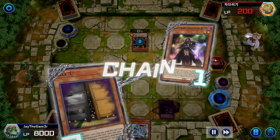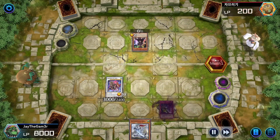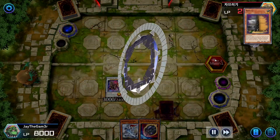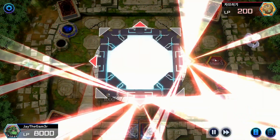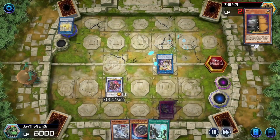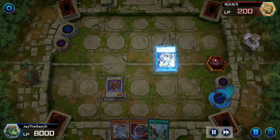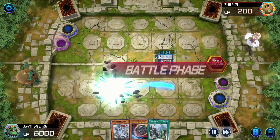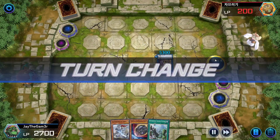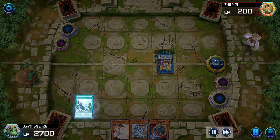He summons Nightmare Corruptor Iblee, and this is where I almost lose. I play Maxx C and get a couple of draws. Had I not top decked that Maxx C, this game would have turned out differently. He goes into Nightmare Unicorn then into Access Code Talker - obviously the best link in Yu-Gi-Oh history. I then top deck a Sacred Summit - one-of in my deck - so he gets rid of all my cards on the field, which makes sense given my earlier misplay.